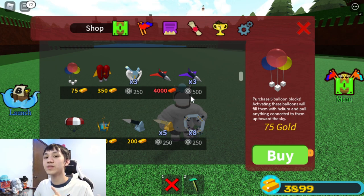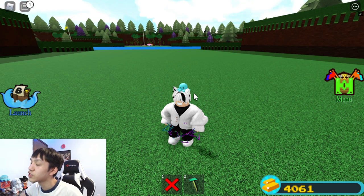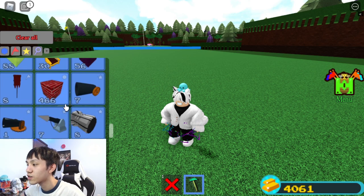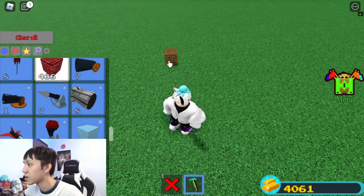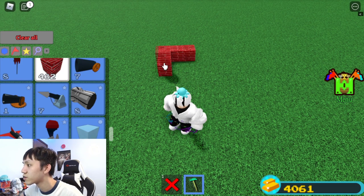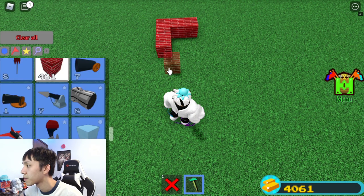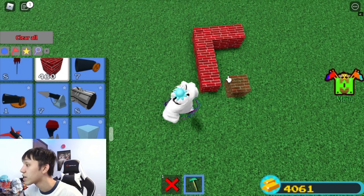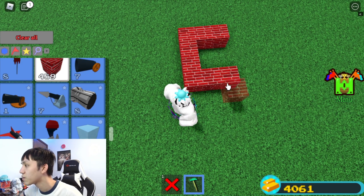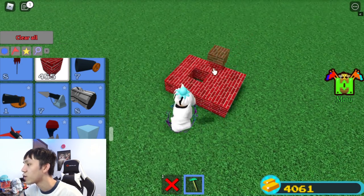If you guys have those materials already, let's get started. Once you have every single material, let's start building. First, you're going to start off with your brick blocks. You need a 3x4 — so 3 across and 4 down, just like this. You need to leave the second row middle position open because that's for our motor, so don't fill that in.